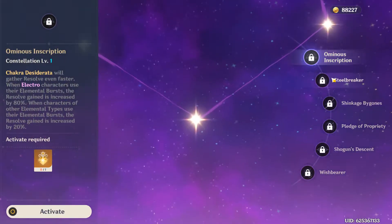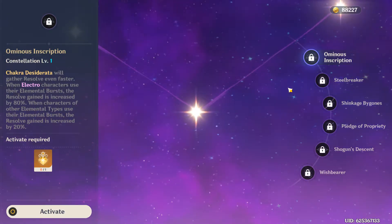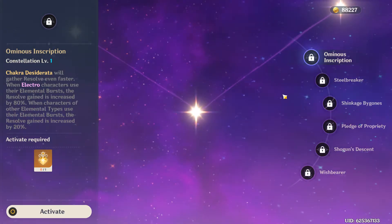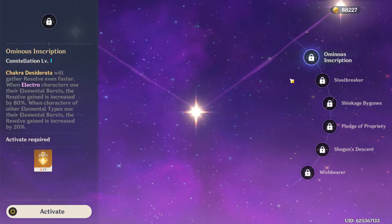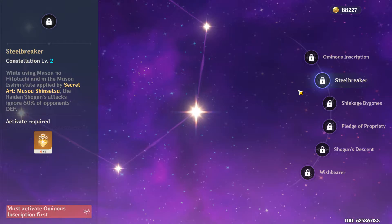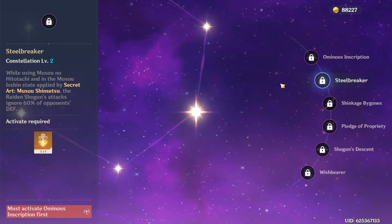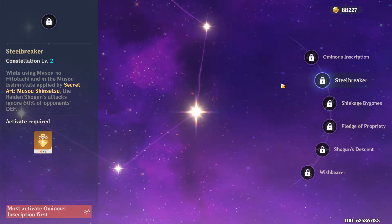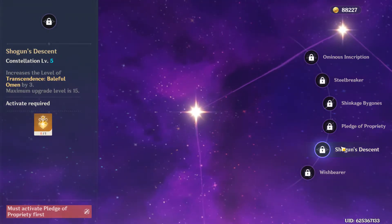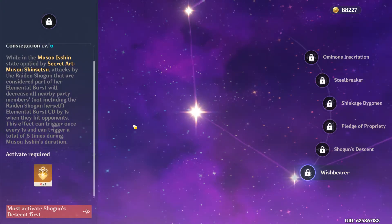For Constellations, the first one everyone knows — it helps if you have Fischl or any Electro character on the field, giving her a better elemental burst. But one of the best constellations for her is the one where she ignores 60% of the opponent's defense, which makes your life much easier in the Abyss and when fighting weekly bosses. Whether you build her as a sub-DPS or a full main DPS, she can really do crazy amounts of damage.